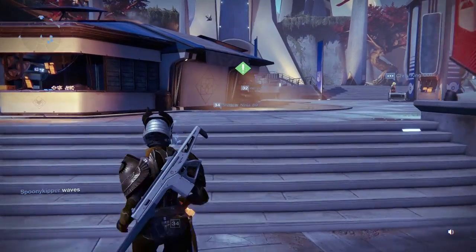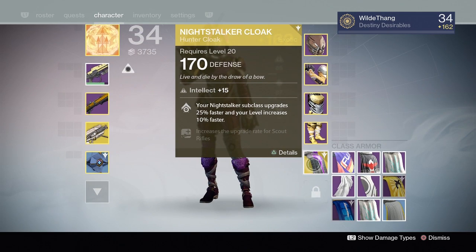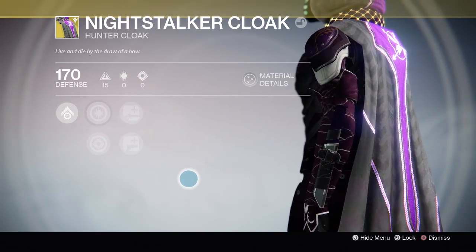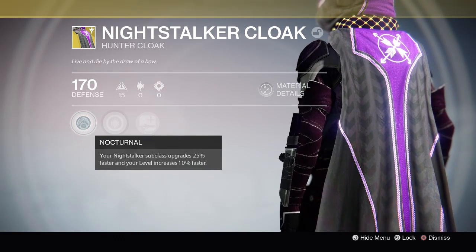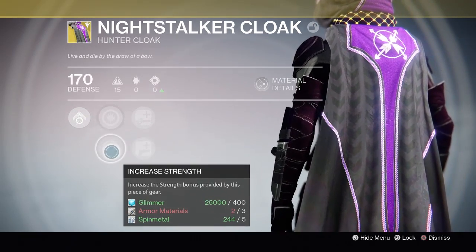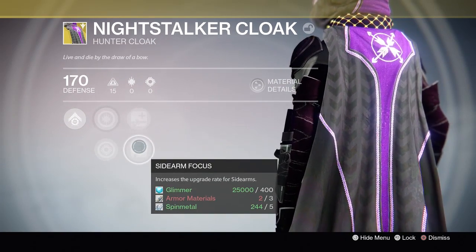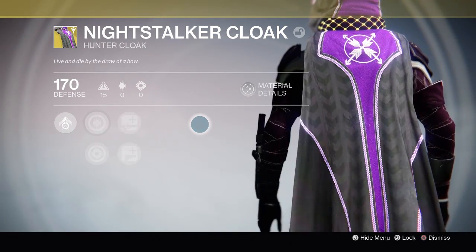Now on my Hunter we have the Exotic Hunter Cloak, Night Stalker Cloak, for the new subclass. It's a glowing purple — it's a shame the cloak is so short. We have Nocturnal — your Night Stalker subclass upgrades 25% faster and your level increases 10 times faster. Then you have Increased Discipline and Strength, Scout Rifle Focus and Sidearm Focus. I like using Scout Rifles, not so much Sidearms, but I'm hoping there'll be some good ones in the DLC. It's going to be really handy upgrading my subclass as soon as I get it.